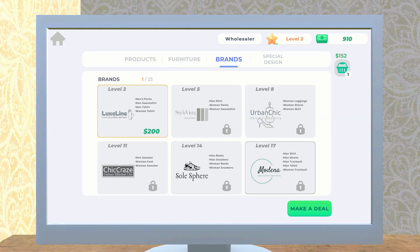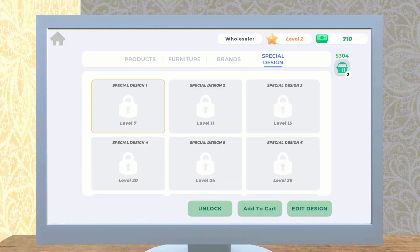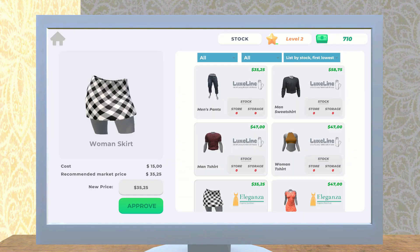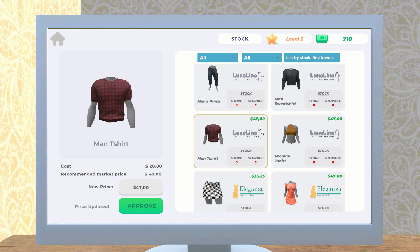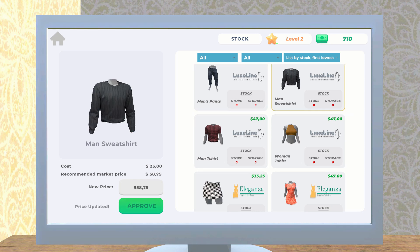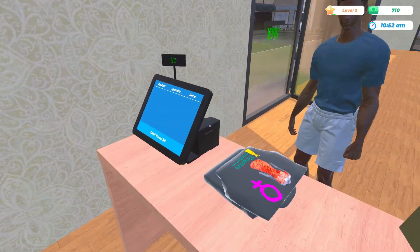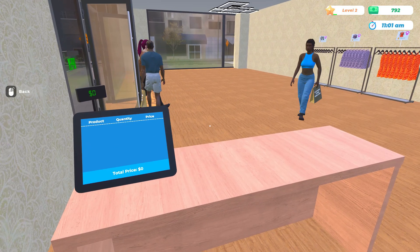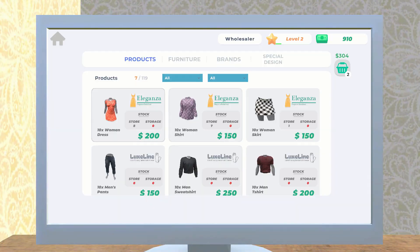Let's open this up at the wholesaler - I'm going to need some skirts, and I need another brand. Some men's pants - that's not bad. I also need to approve their pricings. Men's shirt - all that is done. Let's take care of our customers at the register and then go to the computer to order those parts.